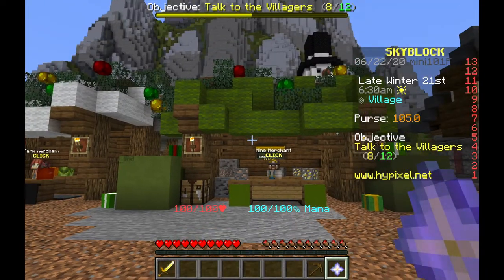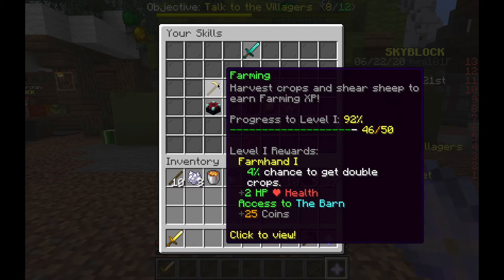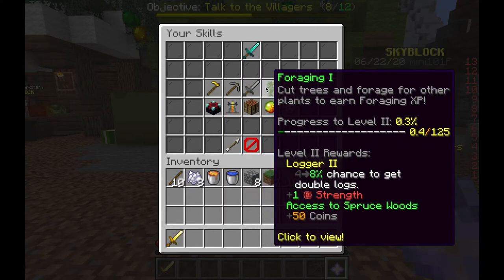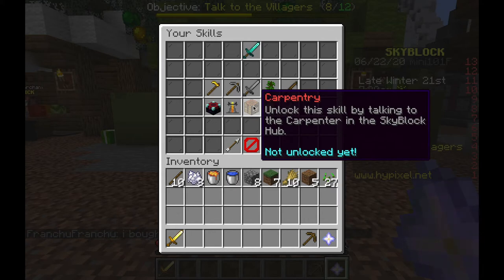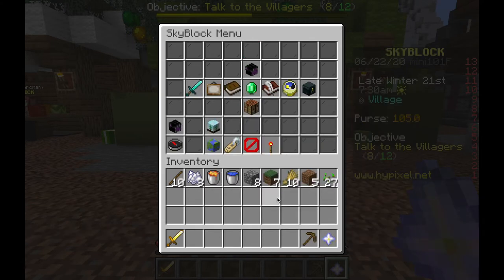I want to just zoom around the map. Let's go to my skills and do farming. I've never played this game before - we're experiencing this together! Farming: harvest crops and shear sheep to earn farming XP. We have farming, mining, combat, foraging - that's like cutting down trees - fishing, taming, runecrafting, carpentry, alchemy, and enchanting.